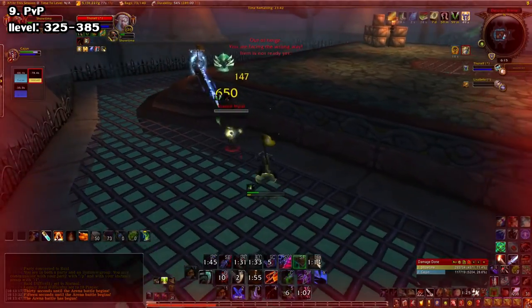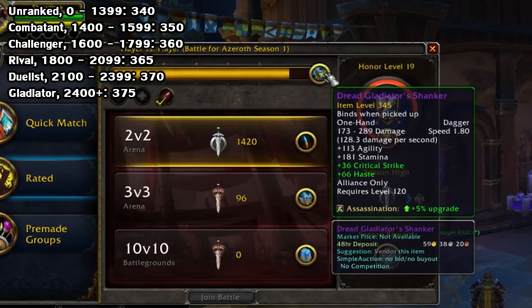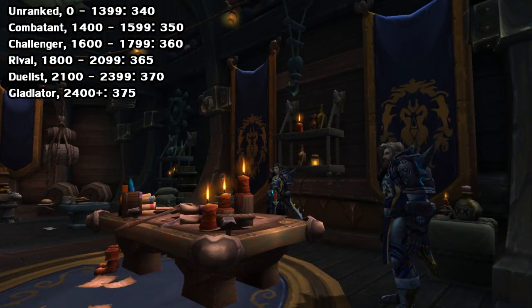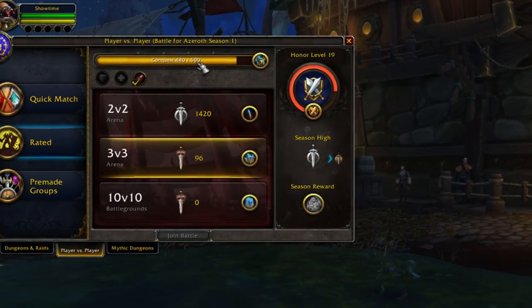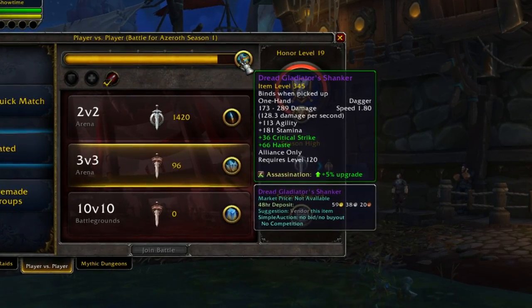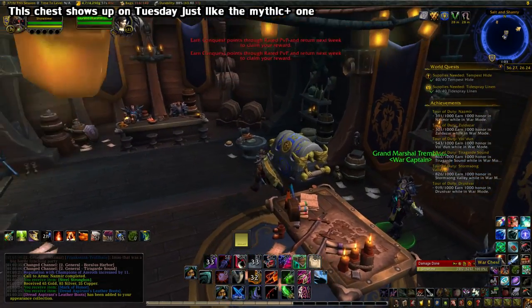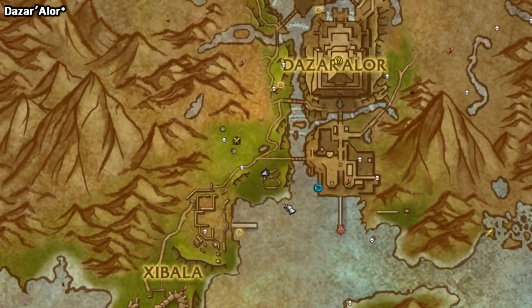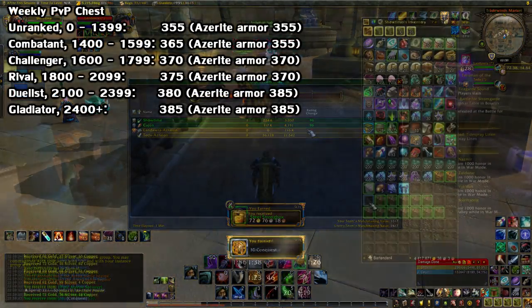PvP is also a method for gear if that's more your style. You can get it from normal or rated play. Rated gives you higher quality gear, and the higher ranking you get, the better gear you get. At Combatant — which is 1400 to 1599 — you get iLevel 350-ish loot. At Challenger — which is 1600 to 1799 — you get iLevel 360-ish, and so on. You periodically get loot whenever you win a match. You can also fill up a conquest bar every week for armor or weapons by doing any rated mode, such as arena or rated battlegrounds. If you fill it all the way, you return to your PvP headquarters for a weekly chest, similar to Mythic Plus. You can find your headquarters in Boralus for the Alliance, and in Atal'Dazar for the Horde.